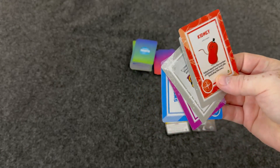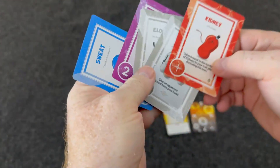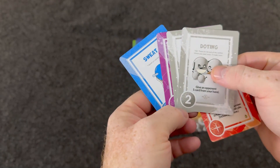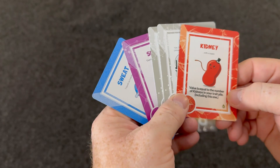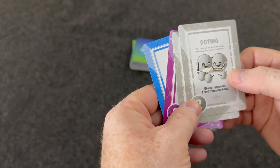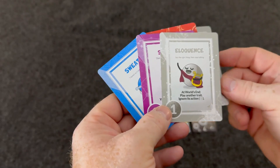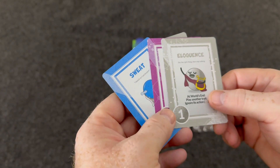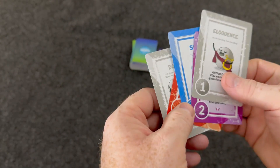I'm going to play one trait from my hand — these are the different traits. The cards have a few different things going on: the color denotes the type, you have your point value, and some have variable point values, like this kidney card whose value equals the number of kidneys in your trait pile including this one. Some have other abilities, like 'give an opponent one card from your hand.' Some say 'at the world's end, play another trait ignoring its action' — you'll notice those have little A's underneath to show they're actions.